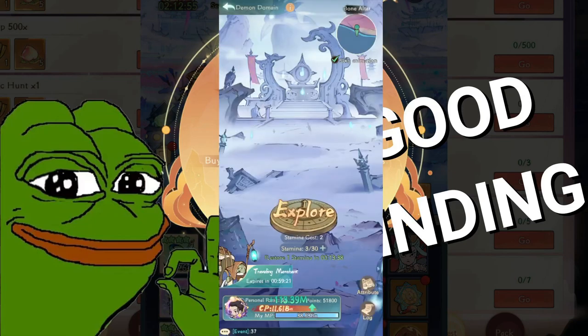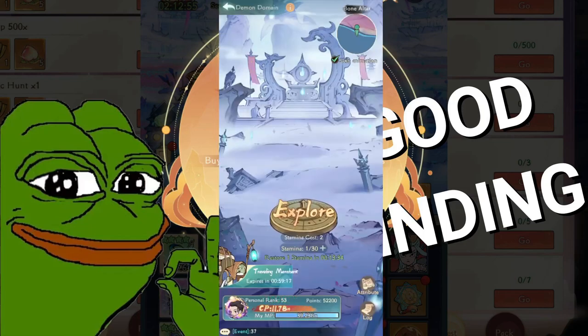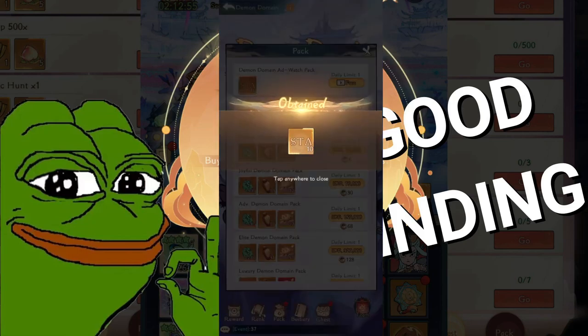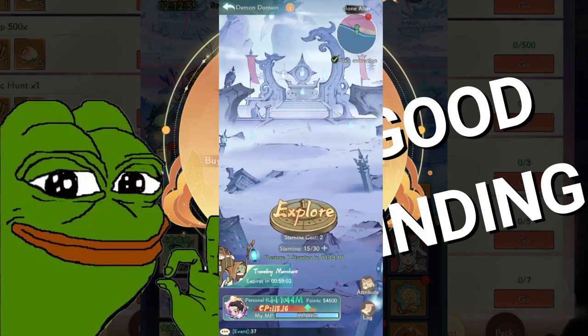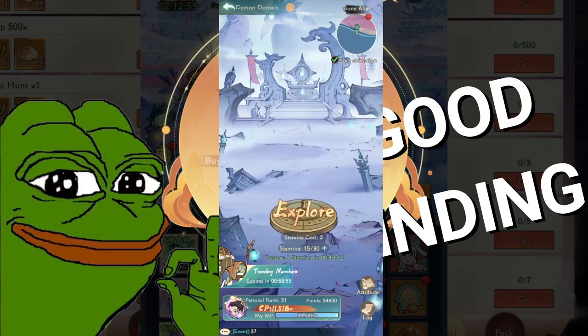You can farm here very cheaply — around two stamina per run. In comparison, if you go to higher places you have to spend three stamina per run, so it's not very viable if you want to farm a lot of soul bloom shards. In my case I stay here because I want to farm soul bloom shards, so I'll hide until next season and click cancel.